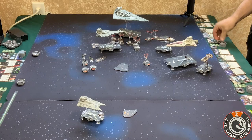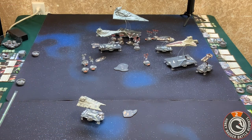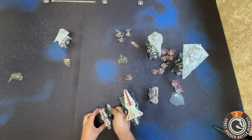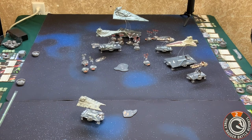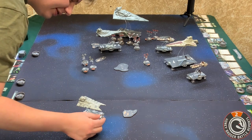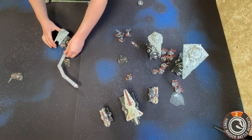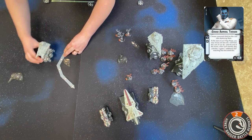I've already activated my Venator and one of the Peltas. I'm going to activate my other Pelta — it has an engineering command, it's going to take that as a token on itself. It's at speed one so it's going to move. Okay, all my ships activated — your turn. Last one is the Gladiator — he has a concentrate fire which you will take as a token. So it's going to do some movement, and you'll use Thrawn to give him an extra tick.